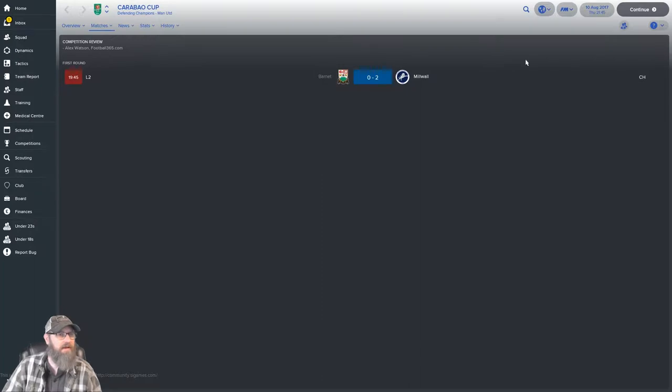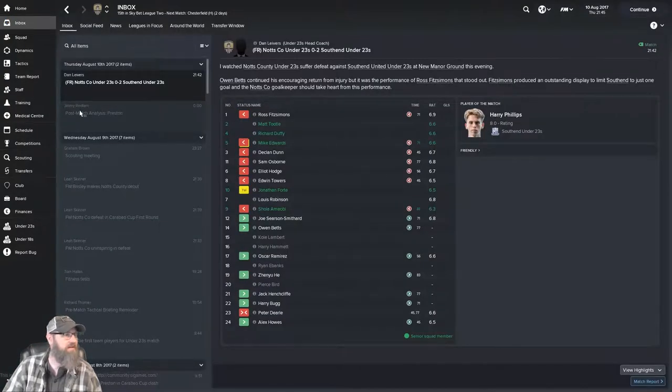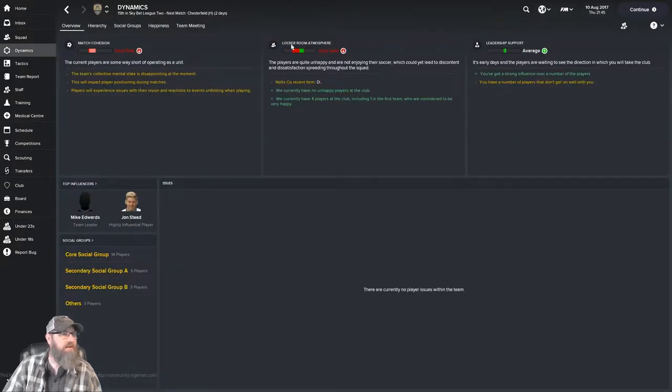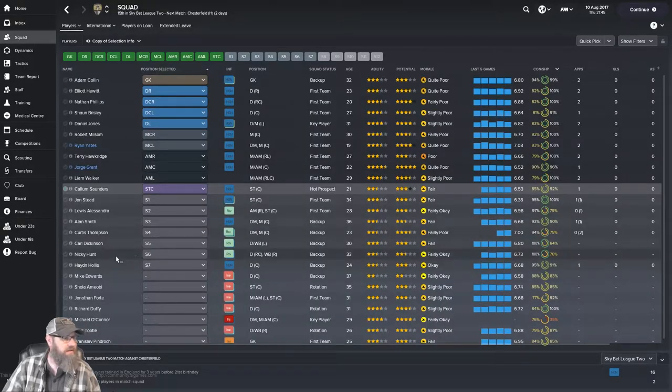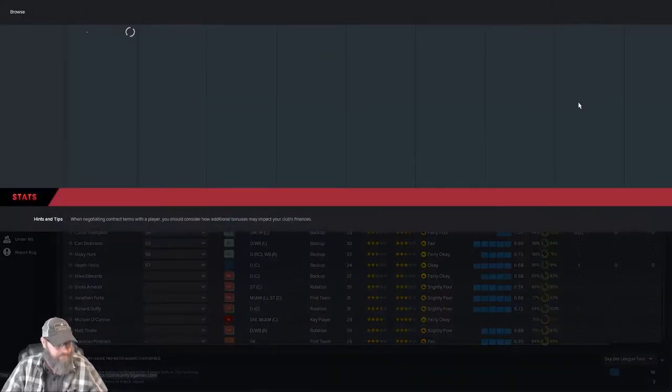We did kind of get our butts kicked last match. Locker room atmosphere is very poor. Leadership is average. Cohesion is still poor despite the fact that we trained it for like a month. I still have four players that support me and one that opposes me. Jorge Grant still doesn't like me, which is funny because I play him pretty exclusively. I've got all the new guys and Nicky Hunt — and yes, I've got him as a backup.